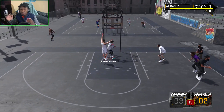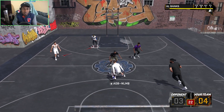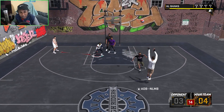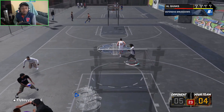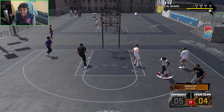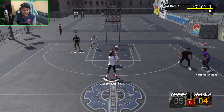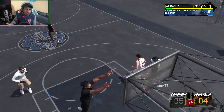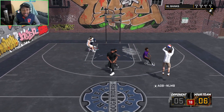Even though the pure playmaker has Hall of Fame Dimer and 99 pass accuracy, there are some games in my slashing shot creator where I'm just making full court passes perfectly. It's not consistent, but the fact that I can make multiple full court passes in one game — just get the ball off the inbound and lob it up the court — and I'm not even a 90 overall slashing shot creator doing those passes. If I was a playmaking shot creator, or a pure playmaker, all those full court passes better be accurate. The pure playmaker on 2K17 was similar, but with that pass accuracy it should be automatic all the time.